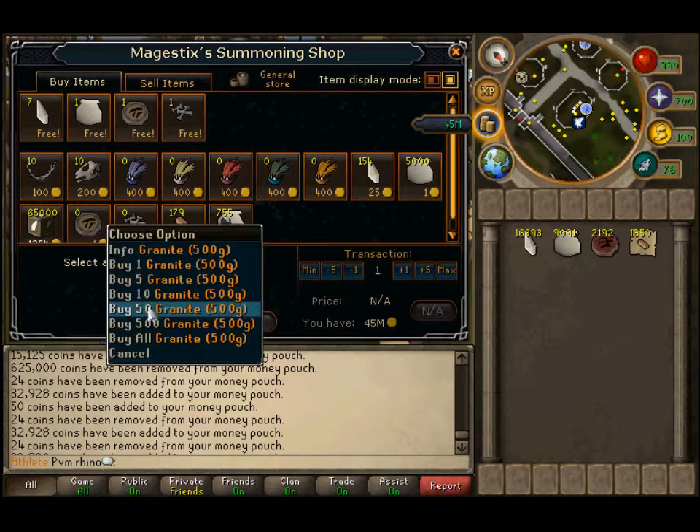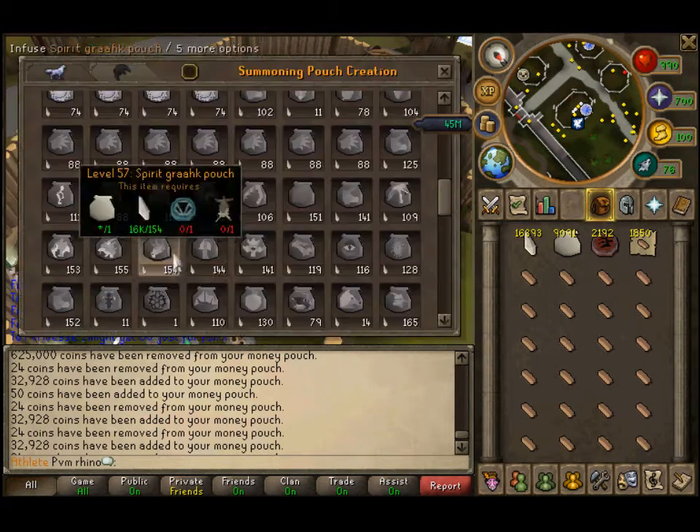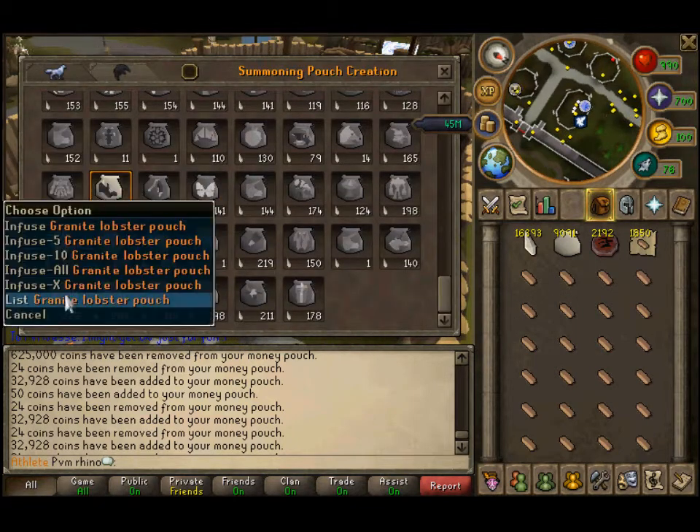There is a fair bit of clicking in this method such as buying, but in summoning there is always a lot of clicking.